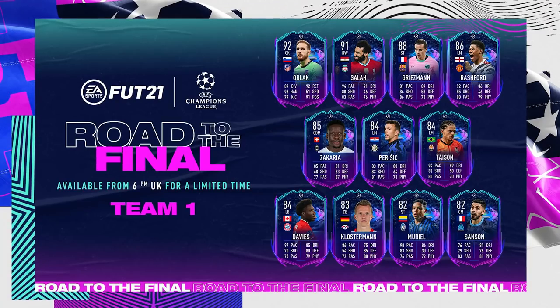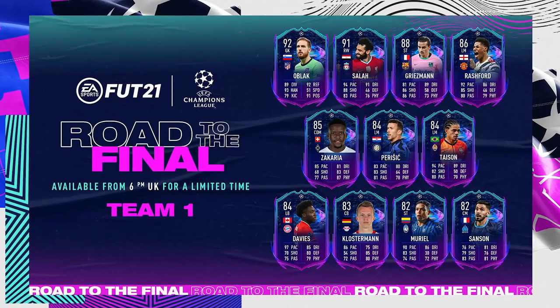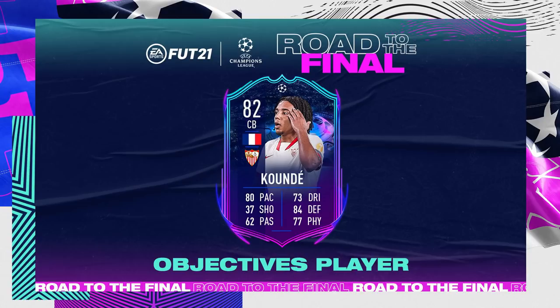Let's take a look at the team available in packs. We've got the likes of Salah, Griezmann, Rashford, Zakaria, Klostermann, and Davies - incredible cards - and hopefully we can get one of them. We've also got some objective players and SBC players. The first SBC player is Mason Mount, and the objective player is Koundé, an 80-pace center back in La Liga - very nice. Now let's get into these packs.